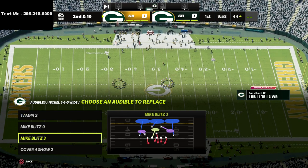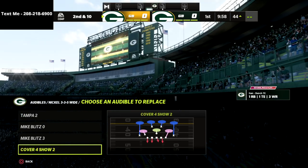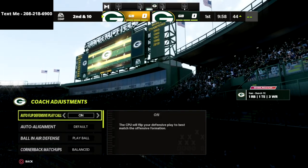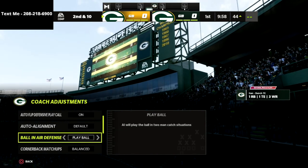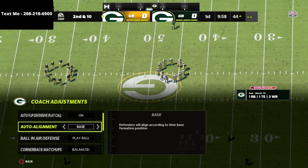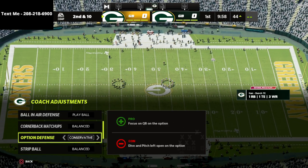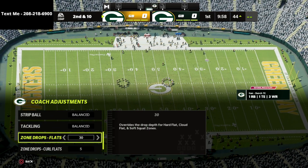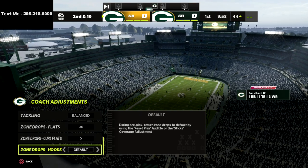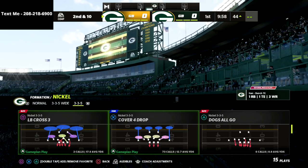We're going to put cover four show two in our audibles out of the nickel 335 wide and come out in the cover four drop. In our coaching adjustments, we're going to set ball in air defense to play ball, auto alignment to base align when defending gun bunch tight end, option defense on conservative, flats on 30, curl flats on 5, and hook curls on default.